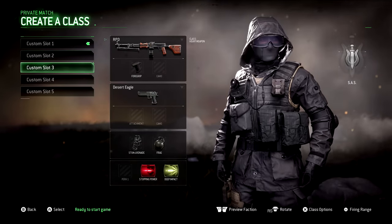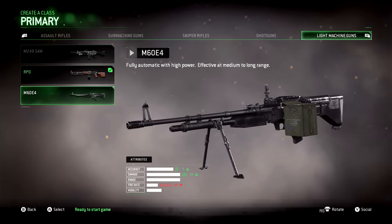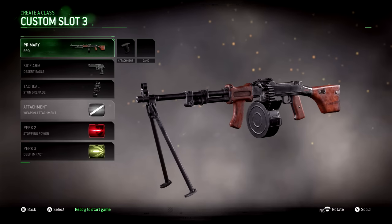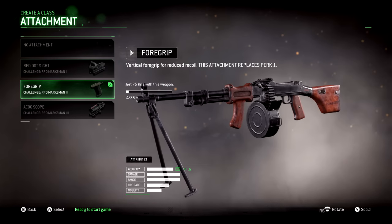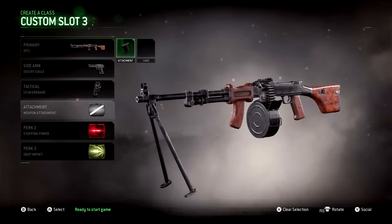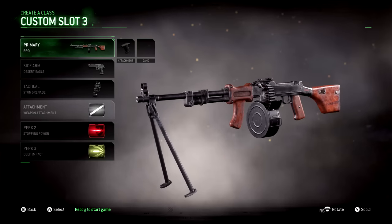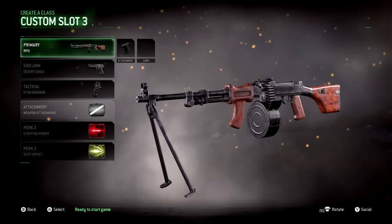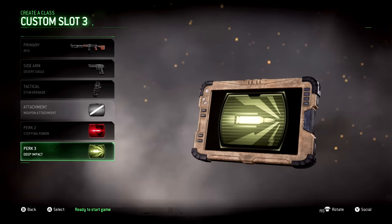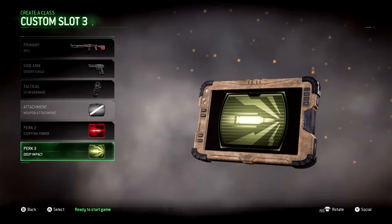The next class is our light machine gun class — the RPD. Of all the LMGs in the game, the RPD is by far the best in my opinion. It doesn't have much recoil, hits like an absolute truck, and sounds really badass. You want to put a Foregrip on it to remove all the recoil and make it very easy to manage. Keep in mind in Modern Warfare Remastered, a Foregrip as well as a grenade launcher get rid of your first perk — but that's okay since the RPD has more than enough ammo and you don't need Bandolier. Use Stopping Power along with Deep Impact — the best two perks for the RPD, which will absolutely shred anybody through any cover in the entire game.